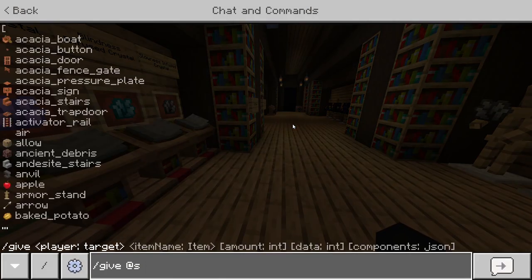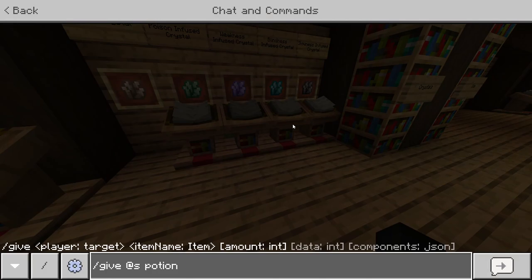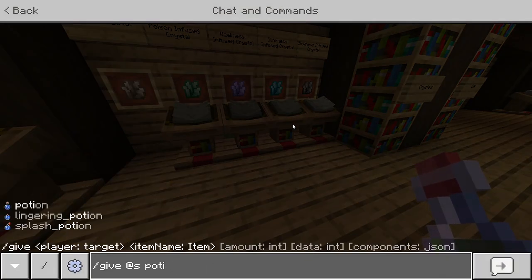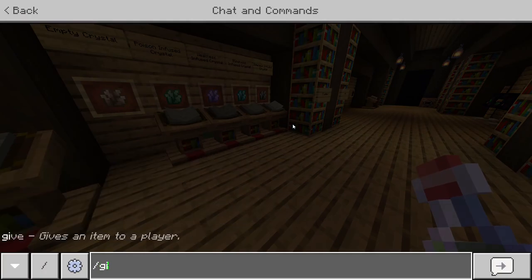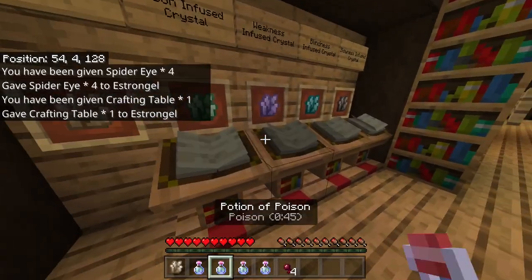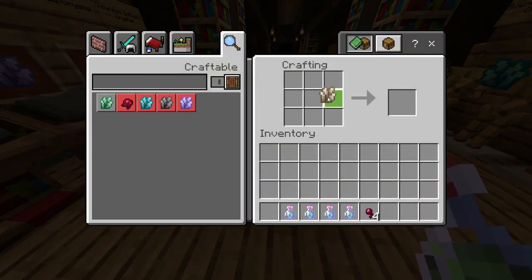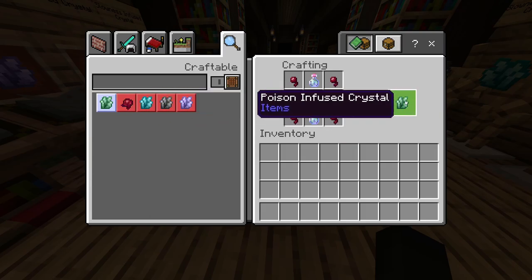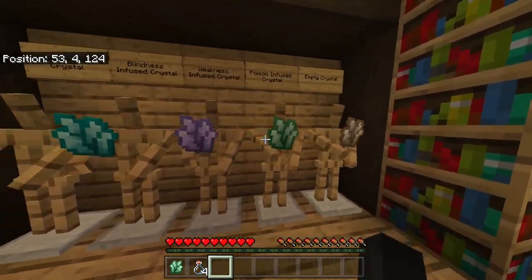Let me show you quickly. I'll give myself an empty crystal. It's four poison potions and four spider eyes. Any of the potions are going to be the tier one versions — don't make any of the higher tier ones or the craft will not work. And there we go — a poison-infused crystal, and we get four empty glass bottles back. Over here is just another visual of all the crystals on the armor stands.